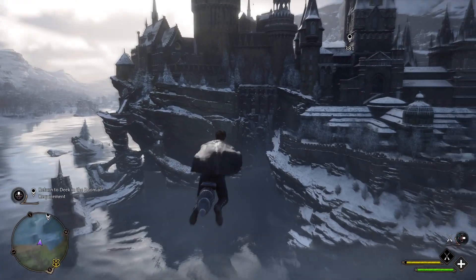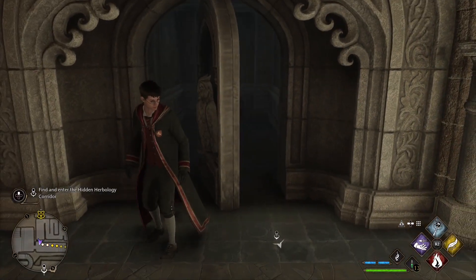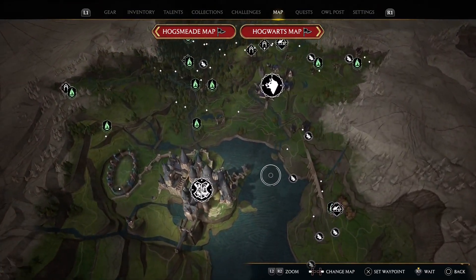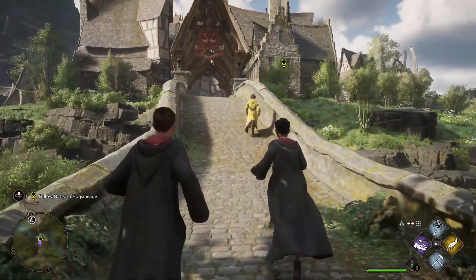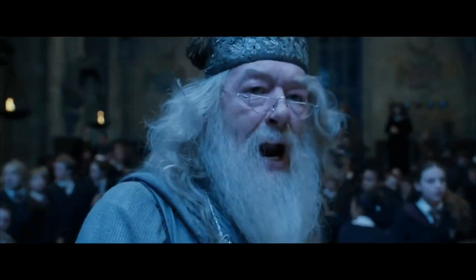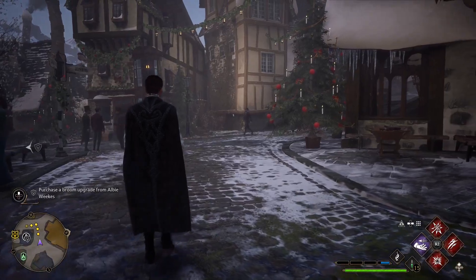In my opinion, the devs absolutely nailed the look and atmosphere of this world. Not only is Hogwarts itself a visual treat filled with tons of hidden goodies, Easter eggs, and references to the books and movies, but the entire map is much more expansive than I was expecting. At a certain point in the story you can freely roam around the vast open world of the Scottish Highlands, including Hogsmeade — and oh my god, Hogsmeade. I genuinely lost it when I first got to wander around the village and choose my wand — classic black ebony wood, 13 and three-quarter inches, with a phoenix feather core. The overall presentation really manages to capture that authentic look from the movies, crafted with total love and care for the source material.